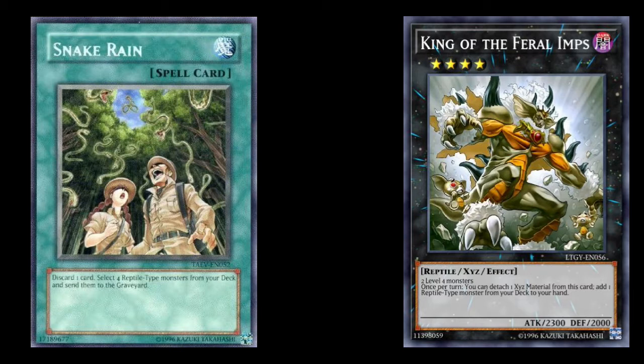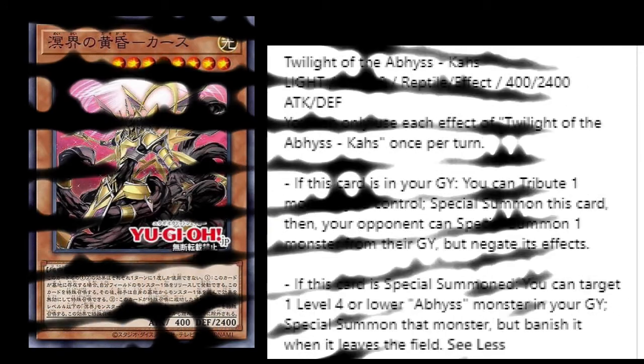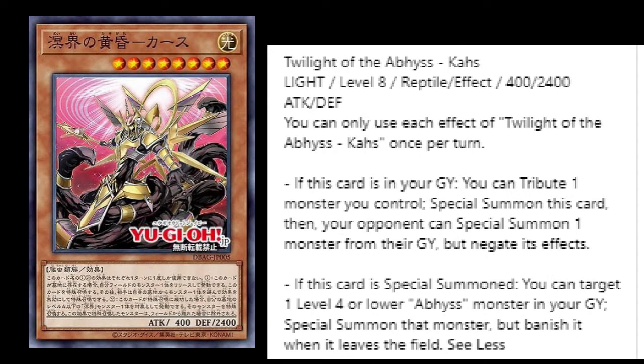Those old cards are already kind of pointing toward mattering, which is a really good thing for people who've been waiting a very long time. Next up, Twilight of the Abyss Kahs — a Light Level 8 Reptile effect monster with 400 ATK and 2400 DEF. You can already see the deck is built around Level 4s and Level 8s. If this card is in your graveyard, you tribute one monster you control to special summon this card, then your opponent can special summon one monster from their graveyard but its effects are negated. If this card is special summoned, you can target one Level 4 or lower Abyss monster in your graveyard and special summon it, but banish it when it leaves the field.